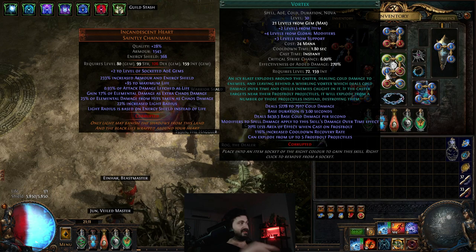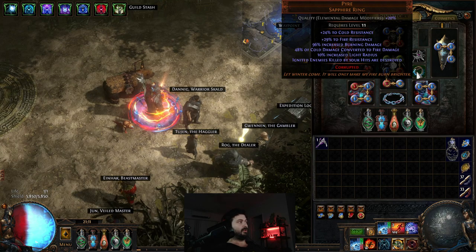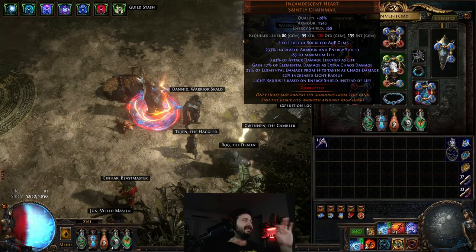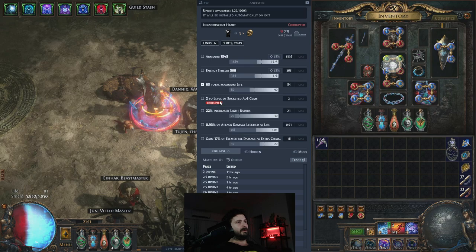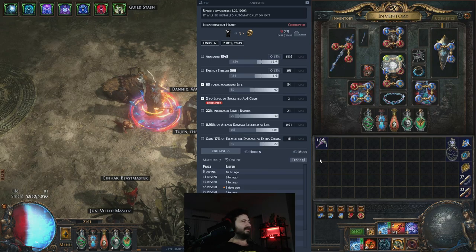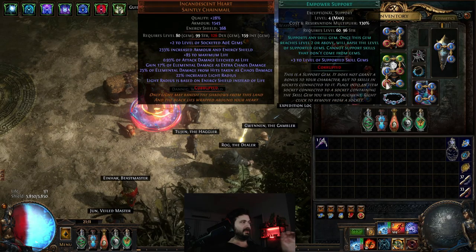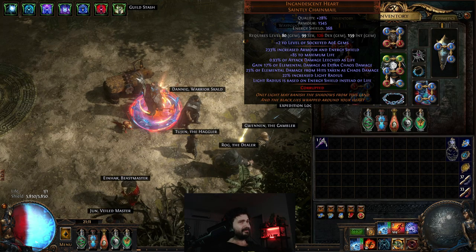If I could get duration, plus-two gems, or cold as another implicit, I could have plus four. Right now my Vortex is level 30, which scales up the damage significantly. That then converts using Pyre to fire damage and does a whole lot of damage. That's the big change — it was around 8 to 10 div. On the market right now they go up to 14 to 18 div, so this is really mid-max stuff. If you don't have it, it'll drop your DPS — don't stress about that.